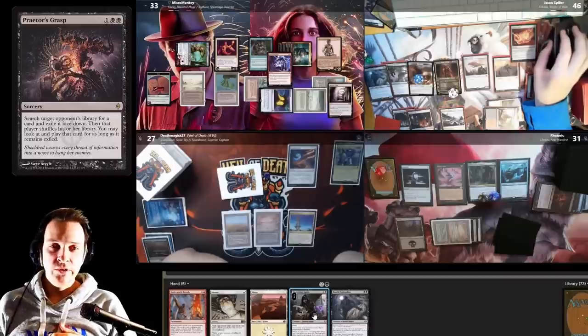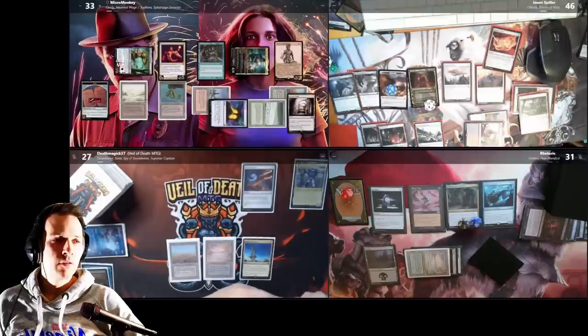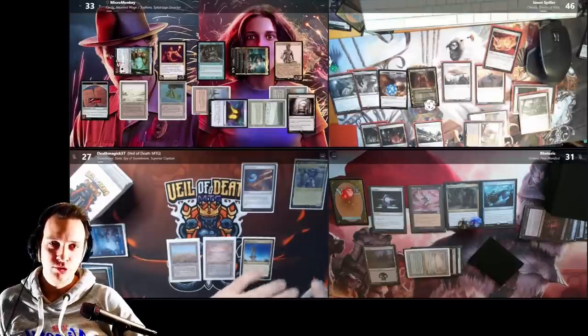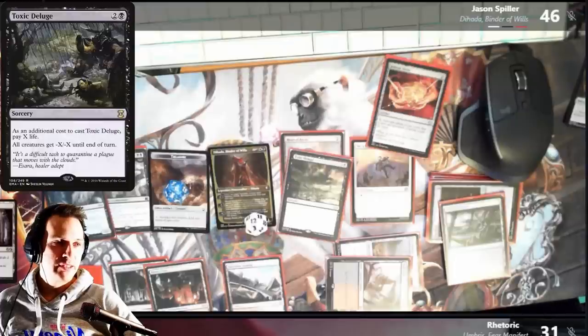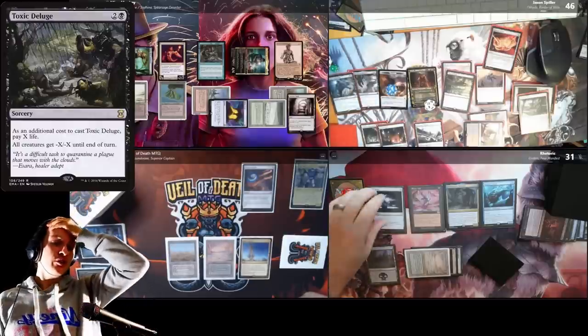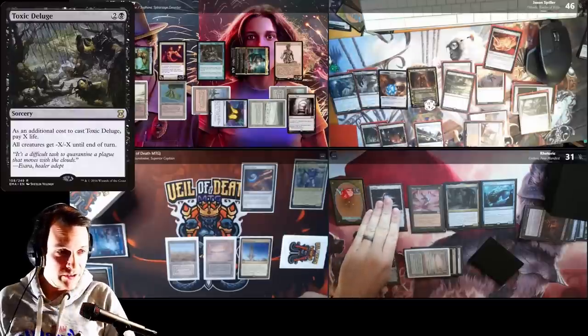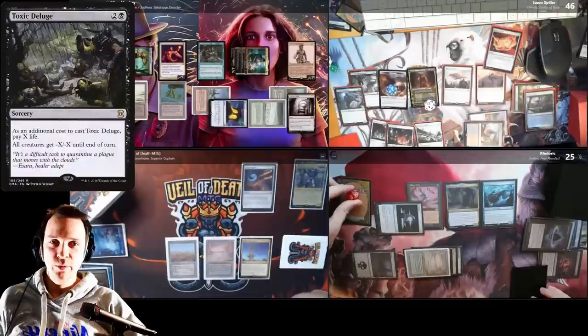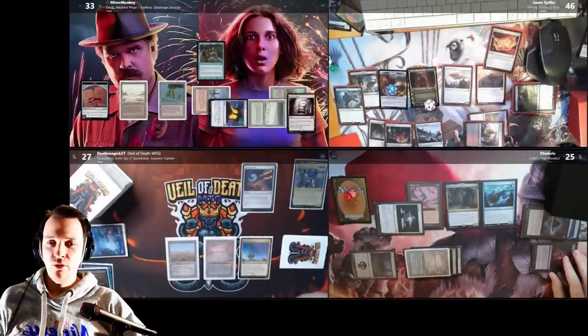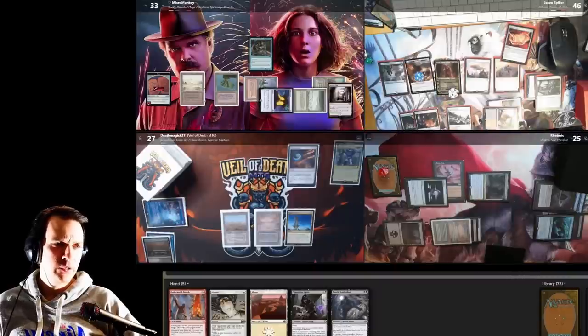We could be fancy and cast Opposition Agent, but the issue is Jason isn't the one searching — Rhetoric is. I was honestly a bit scared he would go through and find Time Sieve, which would make me super sad. He takes the Toxic Deluge — oh no. He can actually cast it this turn. He pays five life into the board and also pays for Rustic Study — so we need to rebuild a second time. He goes to combat and goes at Death, which really surprised me — I thought he was going for me.